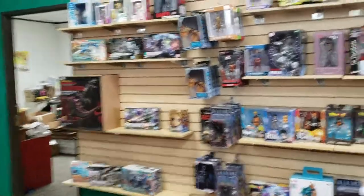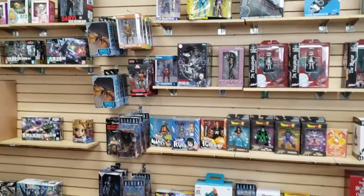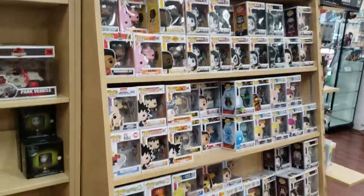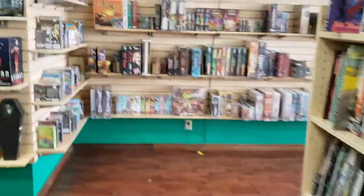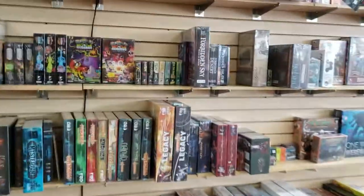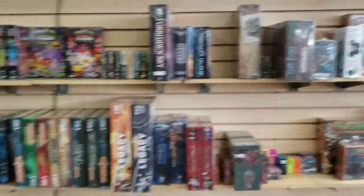We do have things like figurines and miniatures. And this is where we keep our new Funko Pops. Over here is our bestsellers wall for board games — this is the stuff that we typically sell well, like Catan, Ticket to Ride, etc.